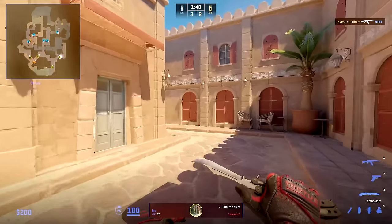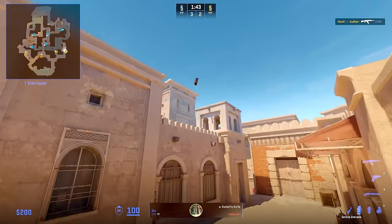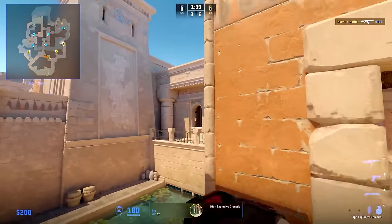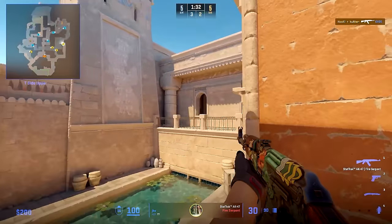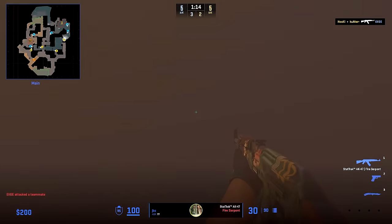JKS starts by going carpet for many reasons — first, to not be spotted in water. Then he goes for this smoke that lands on A site, this Molotov towards camera and middle, and uses this nade to hit any players behind the Molotov. A good way to use a lot of impactful utility. Until he then tries to make some noise outside of A main and find an opening kill to sell the fake.